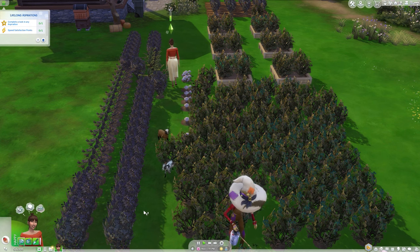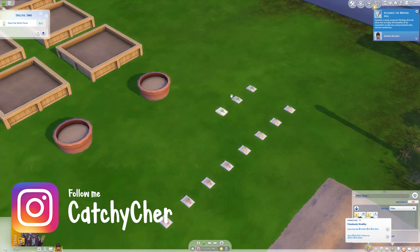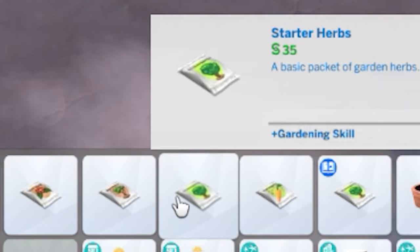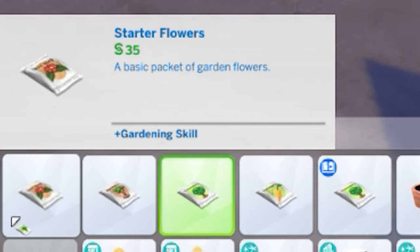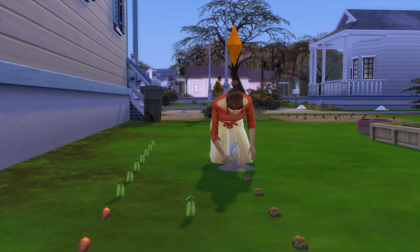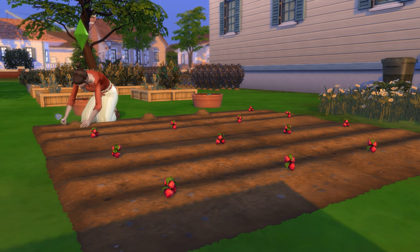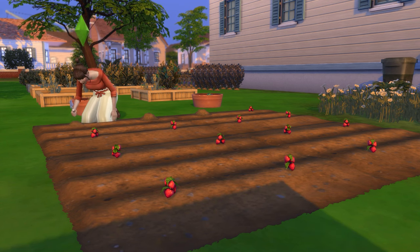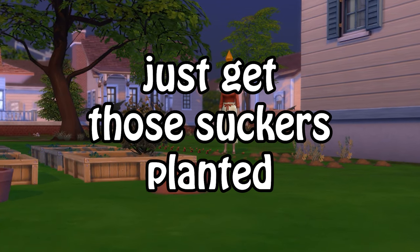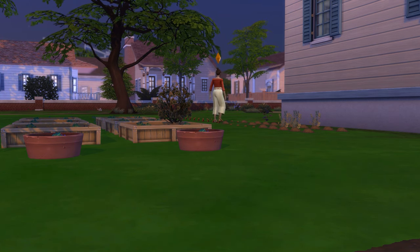It really is simple. Go into build mode, purchase one of these seed packets, open it up in their inventory in live mode, place the plants down, and get them to plant them. It's good to keep in mind that herbs will grow faster than fruit or vegetables, but fruit and veg sell for more. You can have your sims plant them directly into the ground, or purchase a planter box for them. If you have Cottage Living, you could even purchase that and plant something there as well. Now is a good time to focus on what you can do in build mode to help with your gardening side hustle.